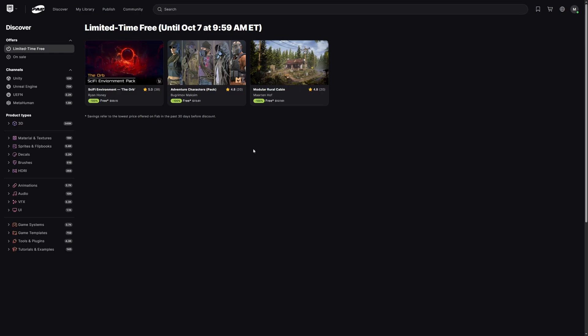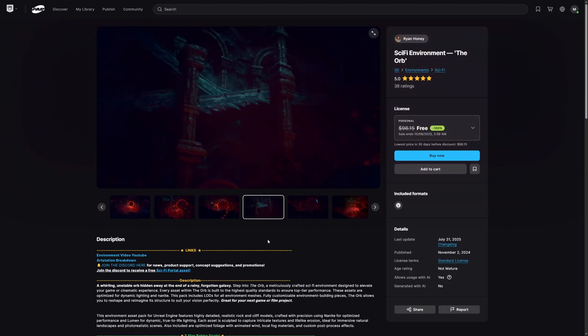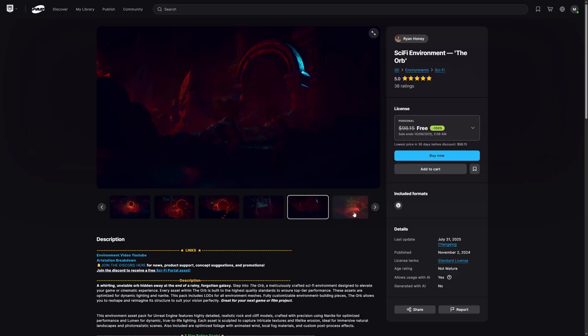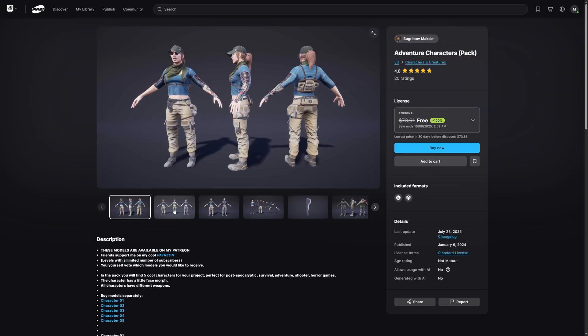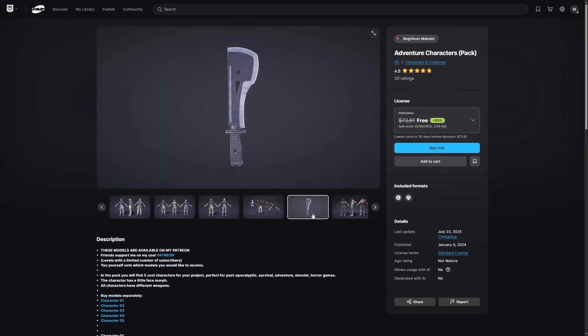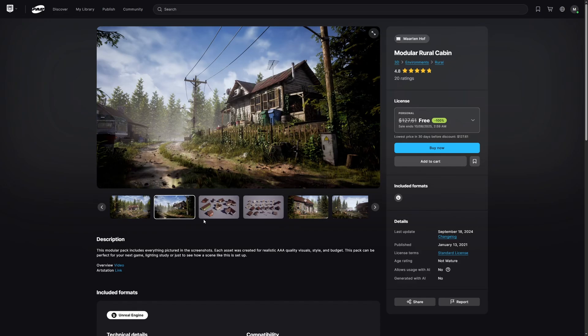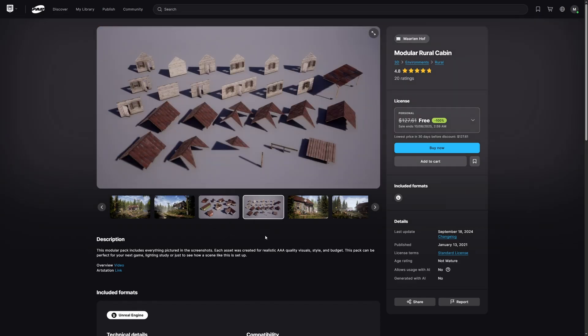Now as you can see here, this fortnight's asset packs are freely available until October 7th at 9:59 Eastern time. And this go around we have the Sci-Fi Environment: The Orb by Ryan Honey, Adventure Characters Pack by Bugrimov Muxim, and Modular Rural Cabin by Martin Hoff.